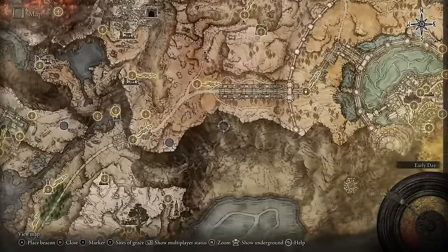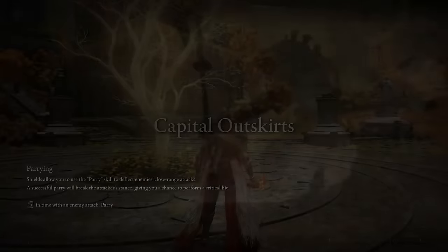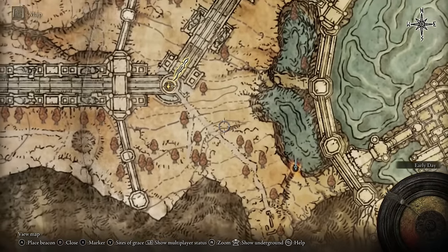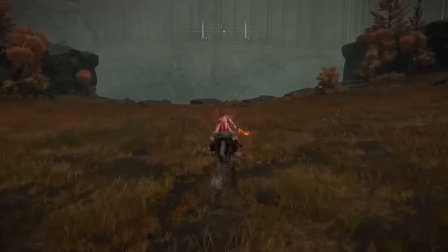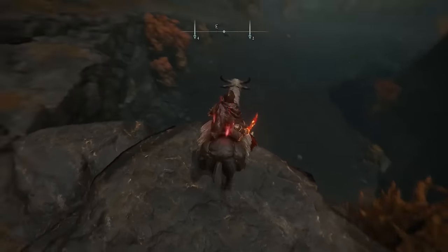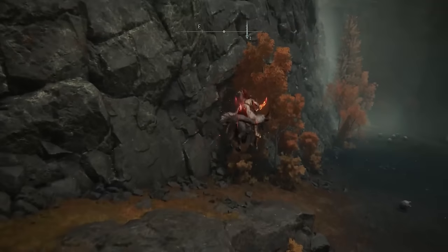Moving on to the second location, you're going to head even further up. This time you're going to be going near to the capital and you're going to want to teleport to the outer wall phantom tree. From here just set a waypoint down at this cave entrance just here. However it is not the exact path you think, because if you follow exactly you're going to go up the hill — instead you're going to want to bear left and go down a slightly rocky path just down this way. Just make your way all the way down and to the very end of the stream.